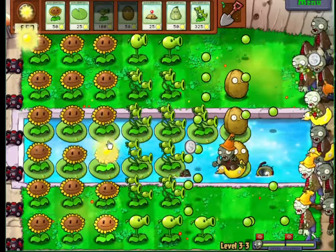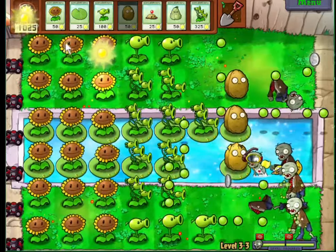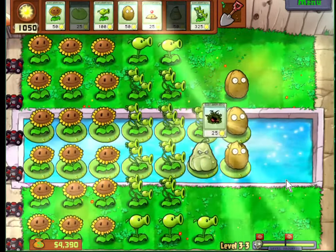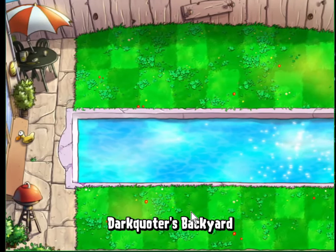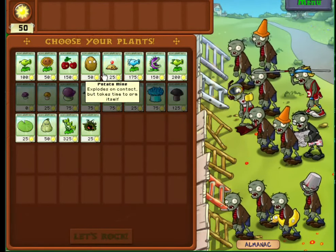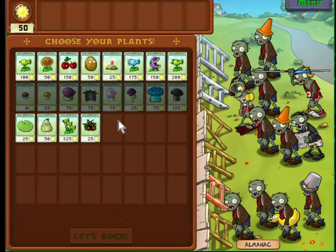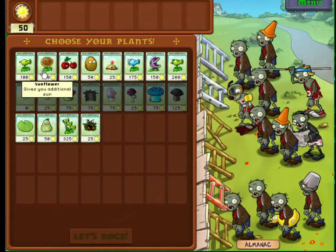I like how they pump up the music during the boss phases — it's pretty cool. The seaweed thing — I was thinking Torchwood but you're not gonna use Torchwood yet. It's an aquatic plant that pulls a zombie underwater: Tangle Kelp. So those guys are kind of like the potato mine — they'll kill one zombie in the water.